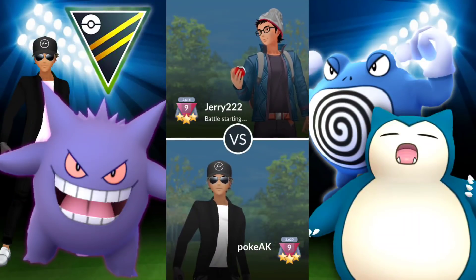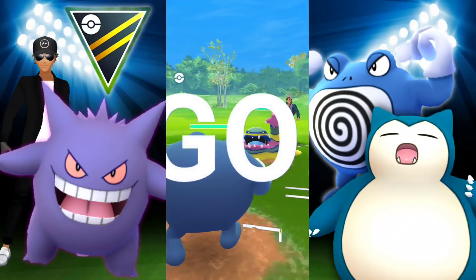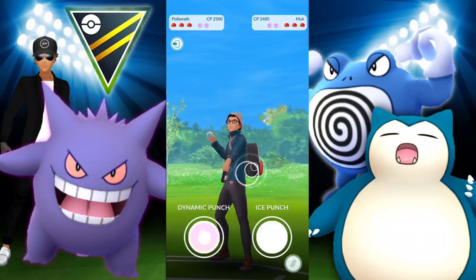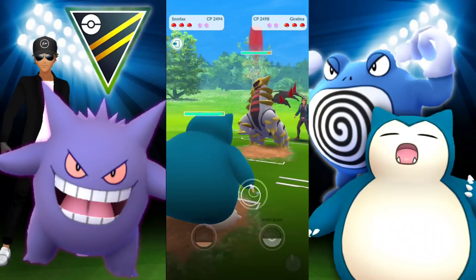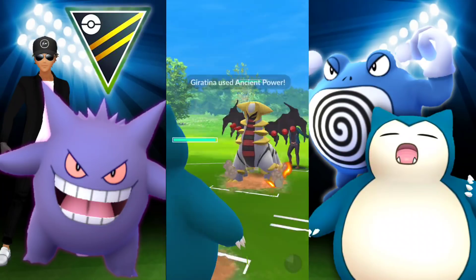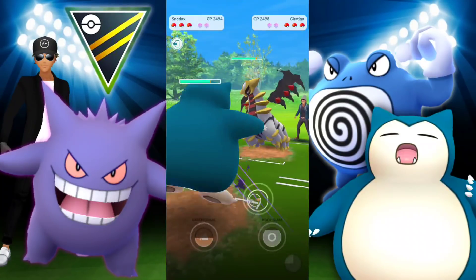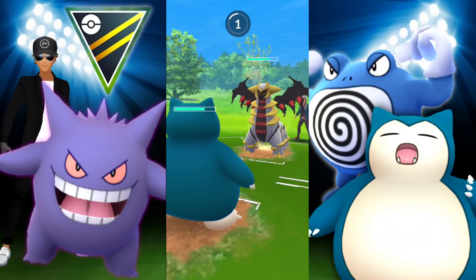Moving into the next battle, starting off with Alolan Muk and Poliwrath really likes this matchup. They're making a switch into Giratina. I gained a little more energy than needed — I potentially should have used Ice Punch and bailed into Snorlax. We know this situation pretty well, and I think we're going to go for a bait on the Giratina this time around.